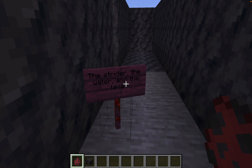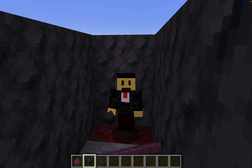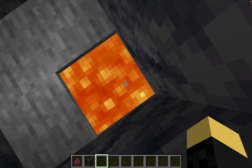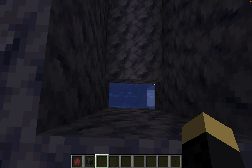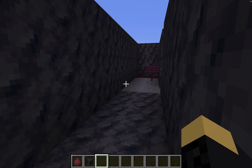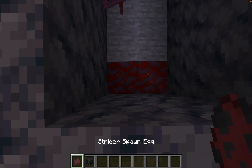If the strider fails the test I'll have to strike them with a skull flame. How this test works: there's lava right here and all the strider has to do is go into the lava. But if it chooses the other path, there's water down here — and everybody knows that if a strider goes into water it dies, or the water could flow it down to the void.